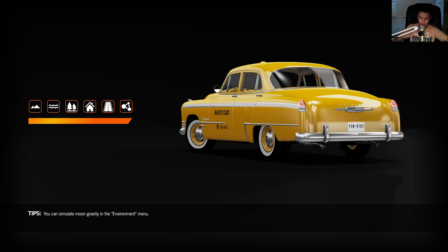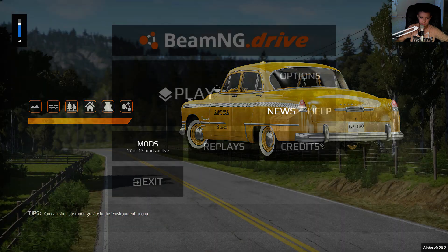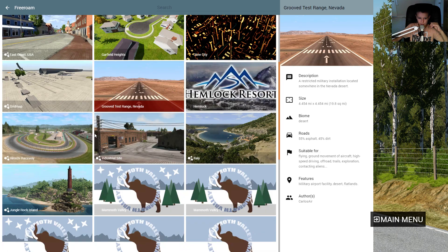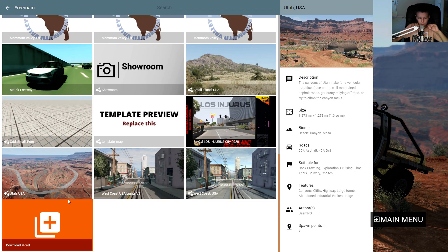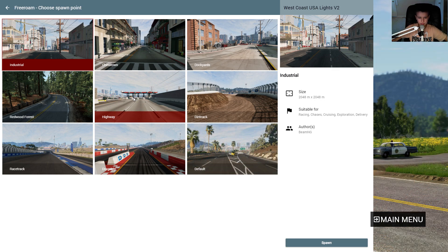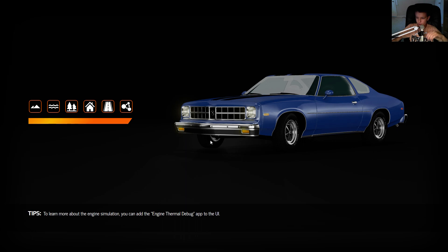Okay, I'm going to go on a different map because I don't really like that map too much. Let's go on to the West Coast. Yeah, I added this mod which adds lights to it. I'm going to drive around with the AI, because now there's a thing where you can add AI. I don't know when they added that. Yeah, I'm just going to drive around a little bit with some AI.